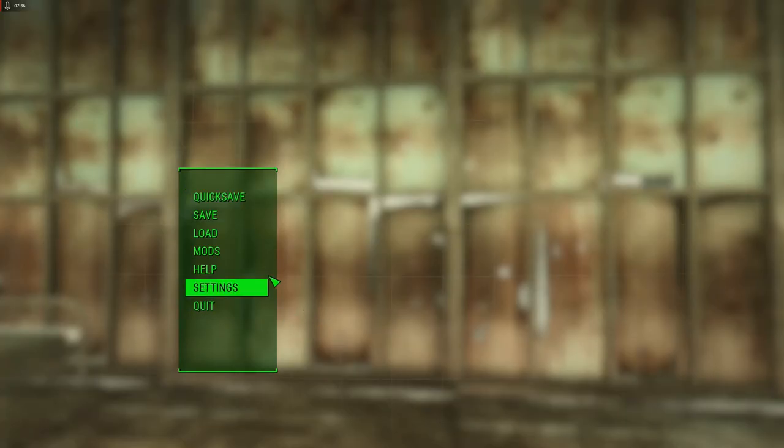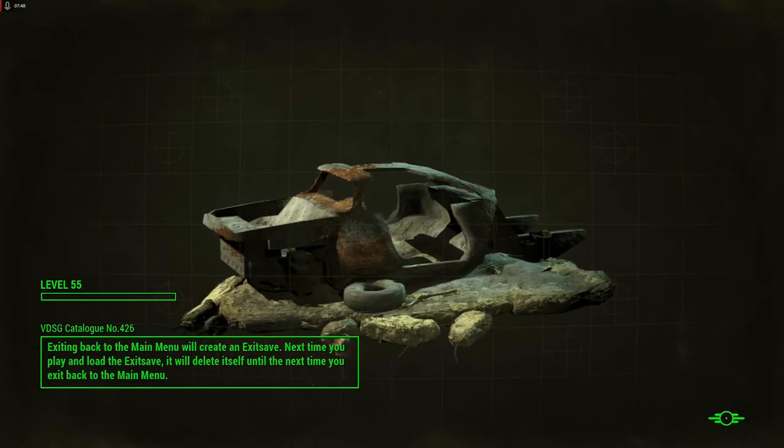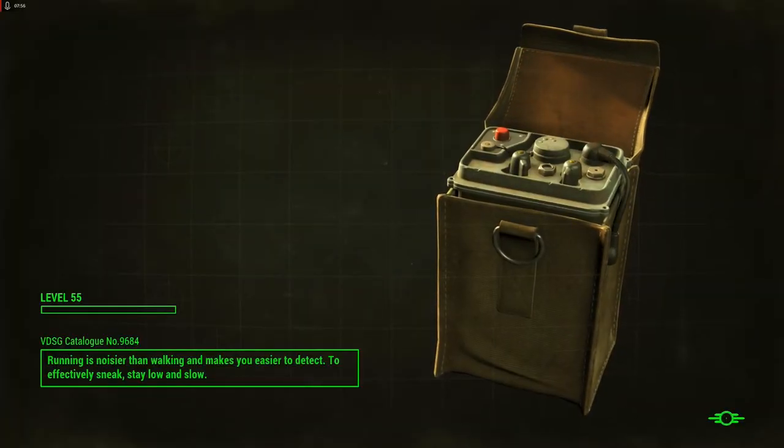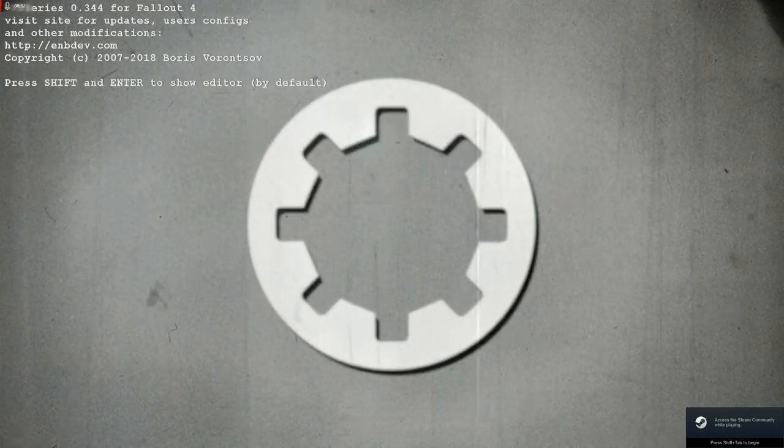Now we can close Cheat Engine and go back to the game. If we were to quit back to the menu and go back to that save — oh, it seems to have crashed. Lovely. Okay. I get it, I know it's Bethesda.